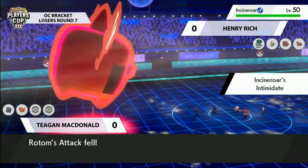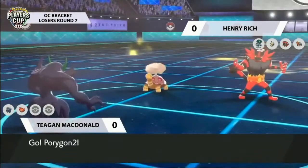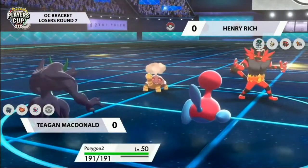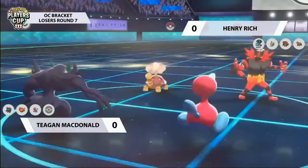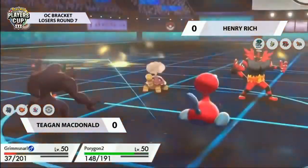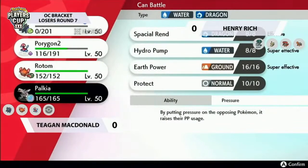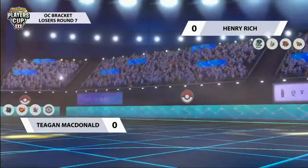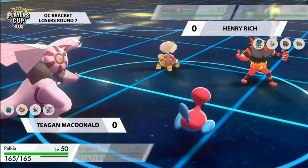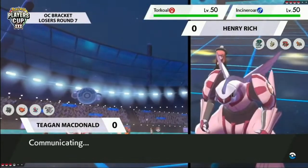Calyrex swaps back out for Incineroar to avoid the KO. Rotom only gets one turn of max before it goes back. Tegan doesn't want it to go to sleep just yet, opting to bring Porygon2 onto the field. Grimmsnarl lands Fake Tears into Torkoal, just to get a Special Defense drop. Torkoal goes for Eruption, taking the KO on Grimmsnarl and dealing a nice amount of damage to Porygon2. That was a nice play from both players. Rotom switching out after just one dynamax turn, but even regular Rotom is dominant in this matchup.